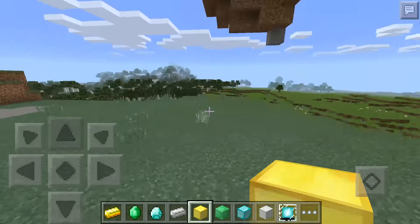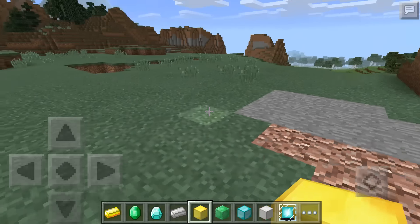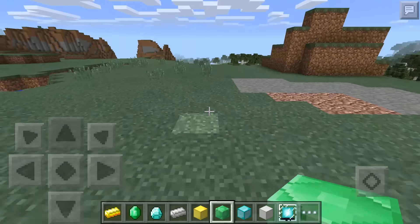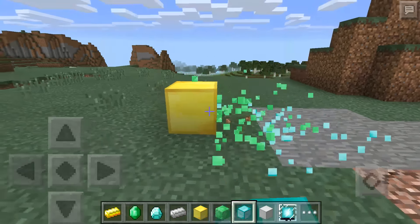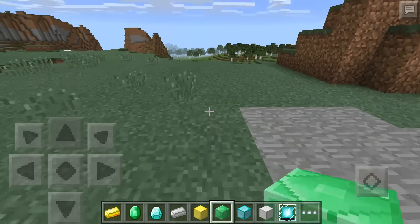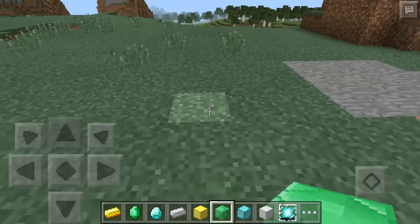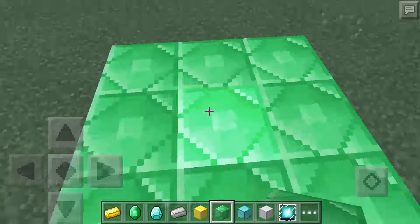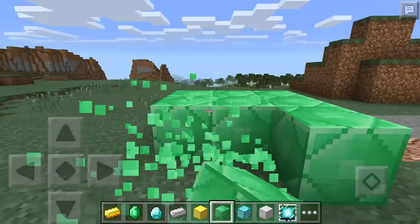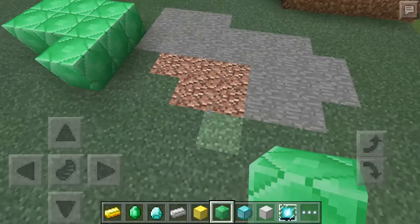Once you have that, we can start building. To make the beacon work you're going to have to build a pyramid with the blocks. Any of these four ore types will work, but you have to keep it consistent — you can't mix diamond and emerald together, it has to be just diamond or just emerald. The pyramid comes in different sizes: 3x3, 5x5, 7x7, and 9x9, and it decreases as it goes up. So if you have a 9x9 base you have a 7x7, 5x5, and 3x3 on top, and then you put a beacon on top.